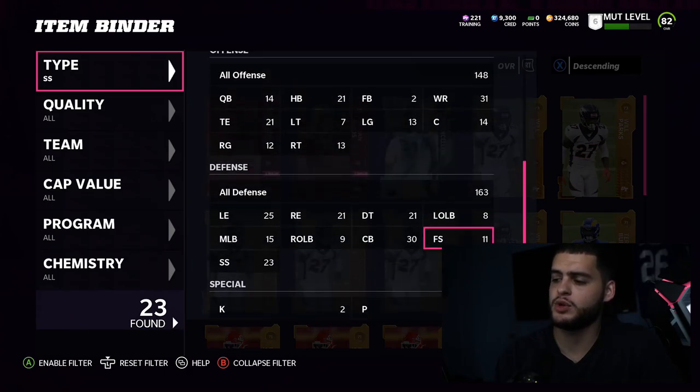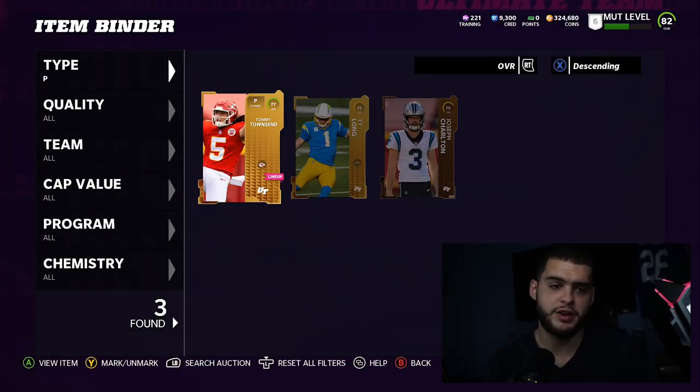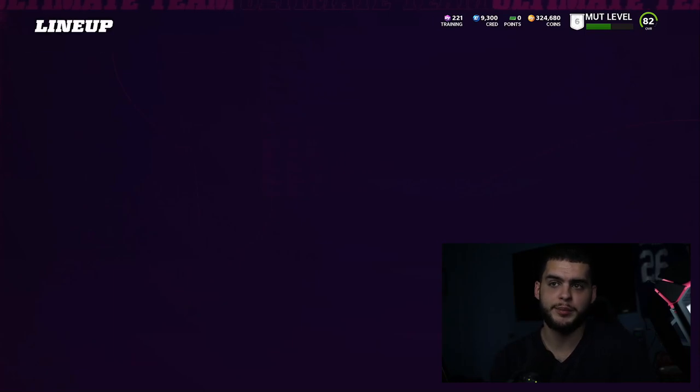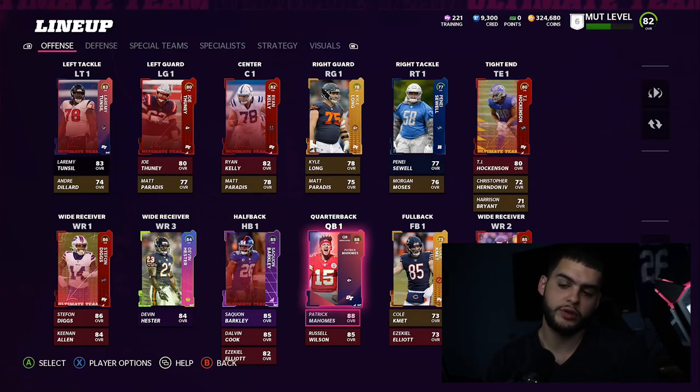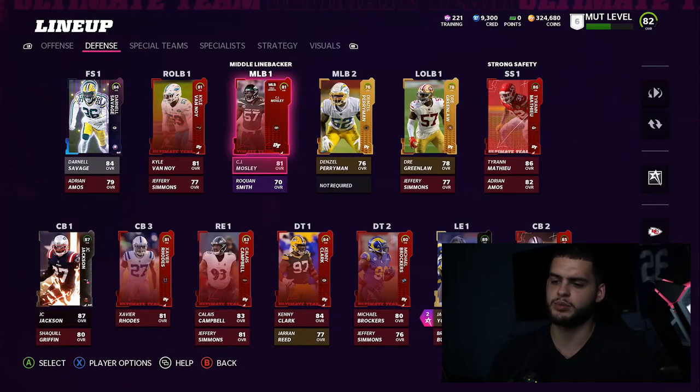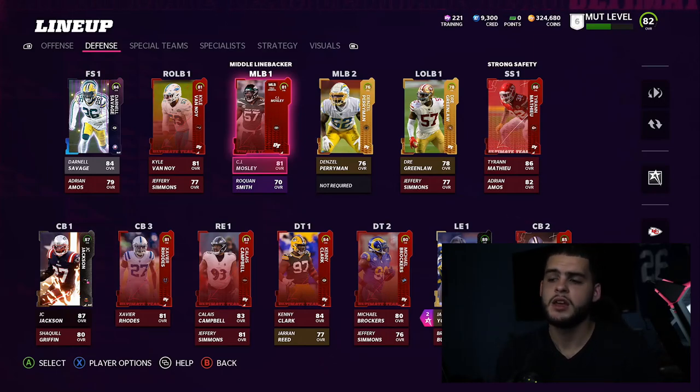At kicker I have Chris Boswell — I got him for 6K as a snipe, now he's around 16K. I'm not spending on a punter right now. I do plan to start working on strategy cards. I haven't done much powering up yet because I wanted to see who I was keeping first. My philosophy is not to overspend on overpriced players early when the market isn't stabilized. Wait until prices drop, then buy. Really all I need is a linebacking core, another cornerback, and one more pass rusher, and this team is very usable.